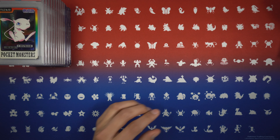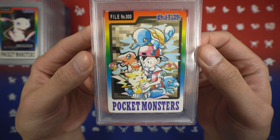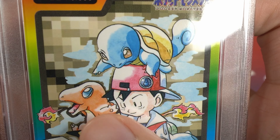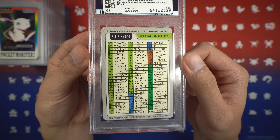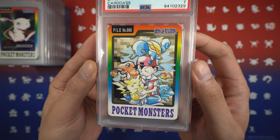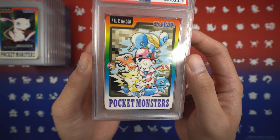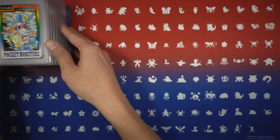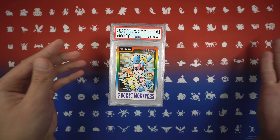This card — oh man. We have a Near Mint 7 Bandai Cardass checklist. We see Red with Pikachu with a belly, Charmander with a spike, Squirtle, and Bulbasaur. This is such iconic Ken Sugimori artwork — there's just so much nostalgia. It takes me back to the 90s playing Red and Blue on my Game Boy. This is probably one of the most expensive Cardass cards, so I'm very glad to get this one.